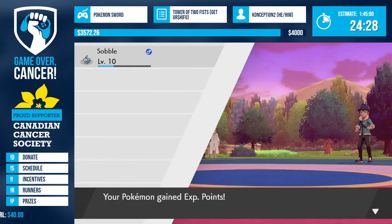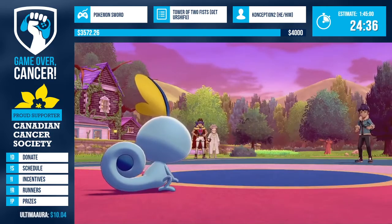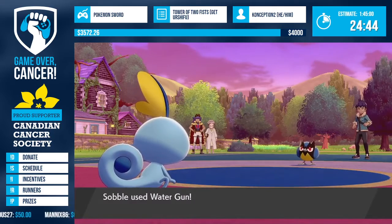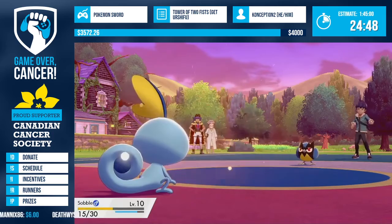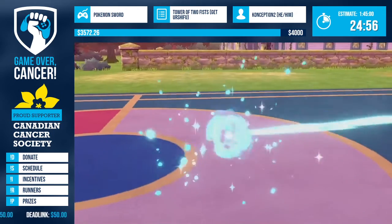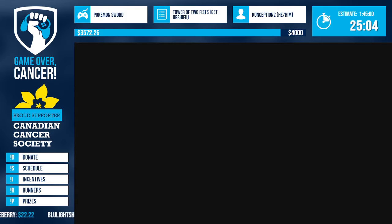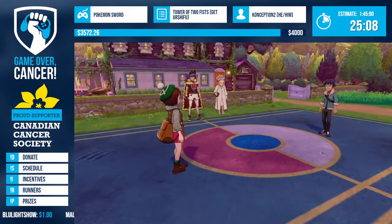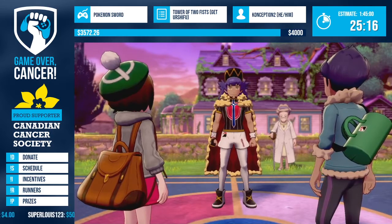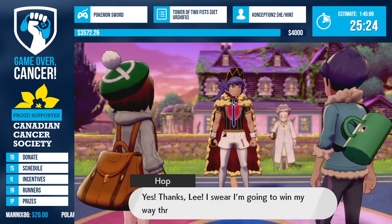That is the last time we fight Hop in this run! In an any% run of this game we'd fight Hop maybe seven more times. But we're done with Hop - that's great. Coming up we have an extended cutscene where we get a Dynamax Band, this generation's battle gimmick that makes your Pokemon really big with heavy attack power. We will use it once in this run - just the once.